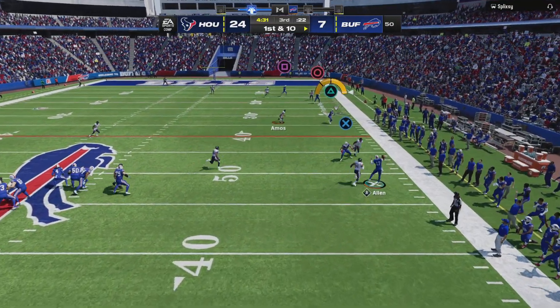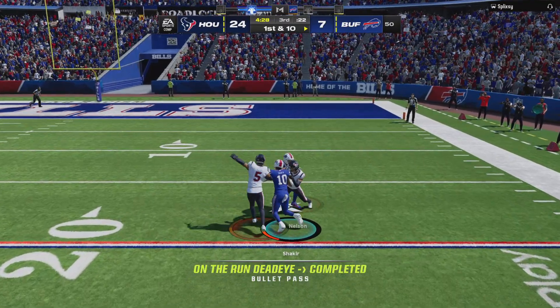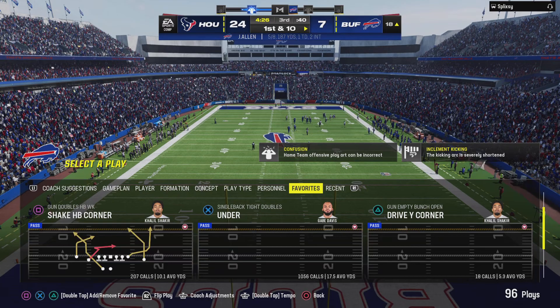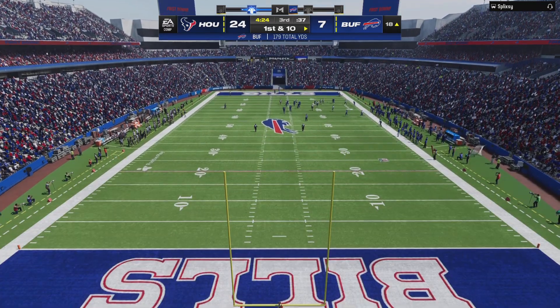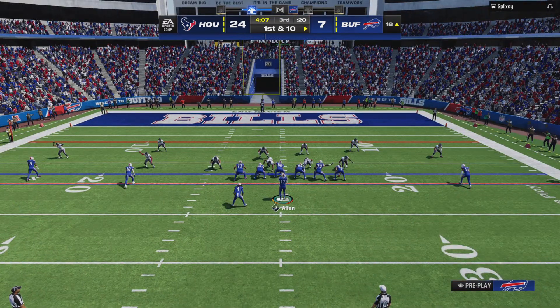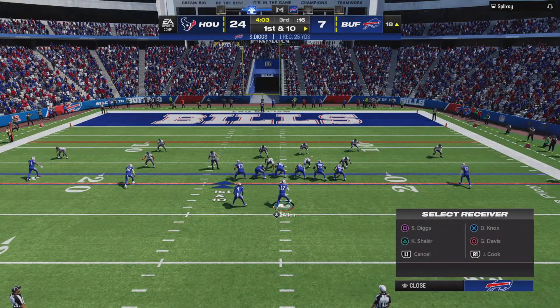Flushed out right, finding Shakir across the formation — and they'll wind up getting this one all the way down inside the 20. Big gains in succession: last one was over 20, this one over 30. So the big play means just like that they'll operate from the red zone now on first down.